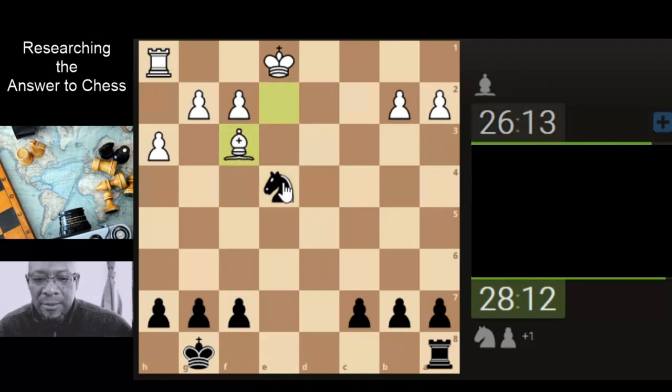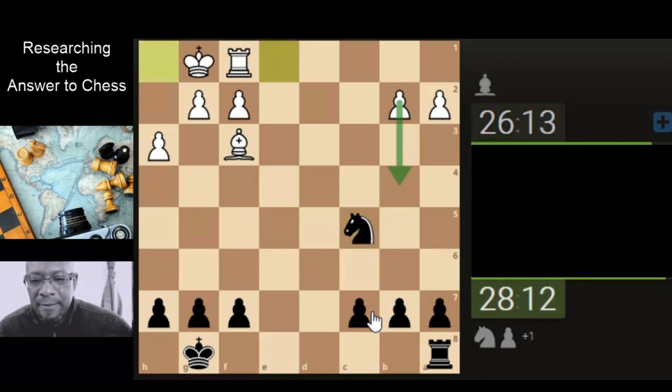He's x-raying through to the pawn here, so we can bring the knight back down, just defending the pawn. It's going to attack the knight here. That was probably a missed opportunity, so we'll push this pawn, just protecting it.